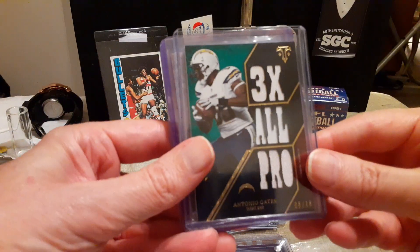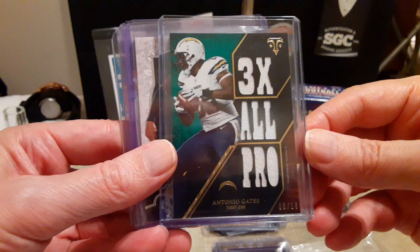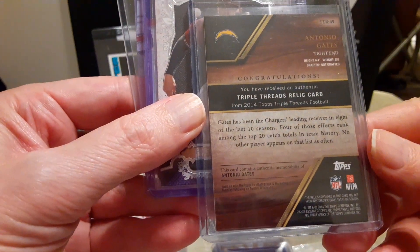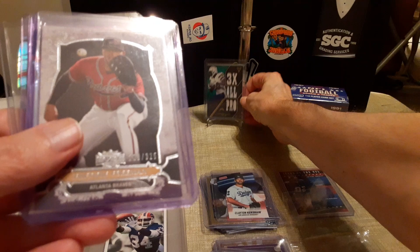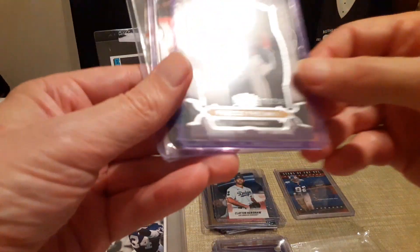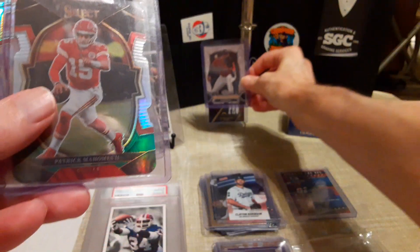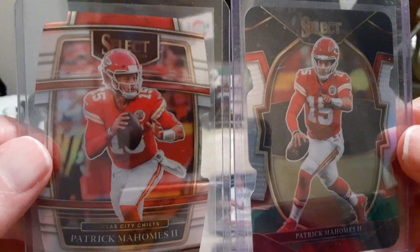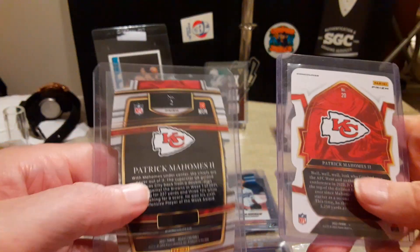In the background you'll notice I didn't buy these at the show — these are eBay pickups. There's a Triple Threads Antonio Gates numbered to 18, which is a jersey card — he's a Hall of Fame tight end for the Chargers. Another Triple Threads, this time baseball, with Freddie Freeman numbered to 325. And then a few Mahomes Select prism die-cuts that I got for about $4 or $5 each.